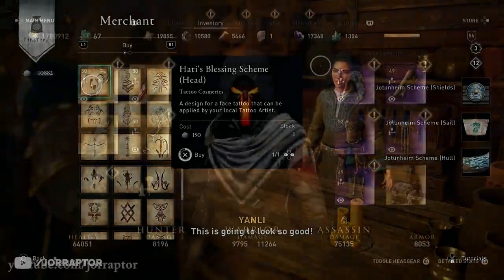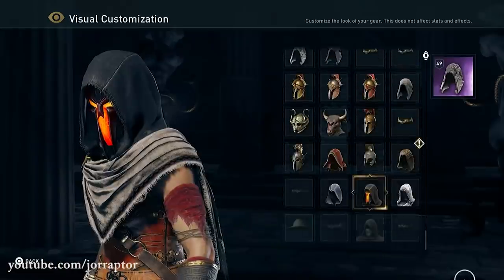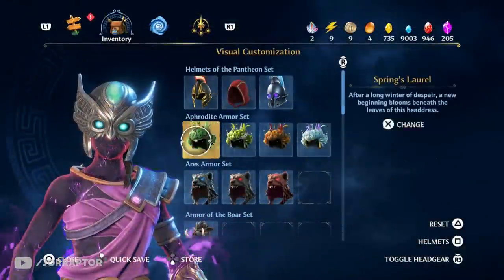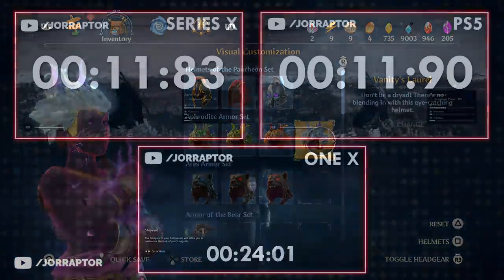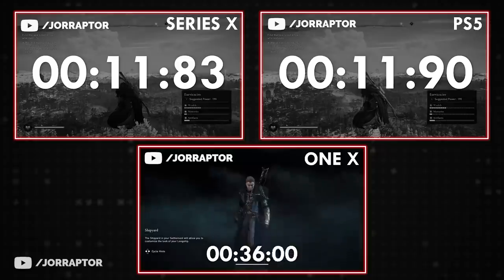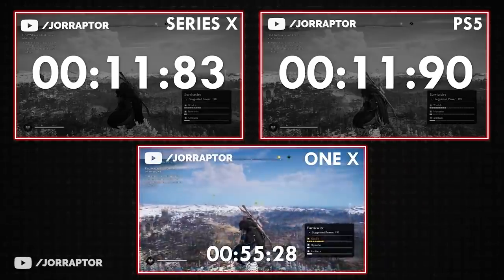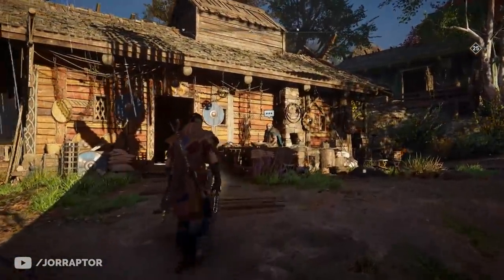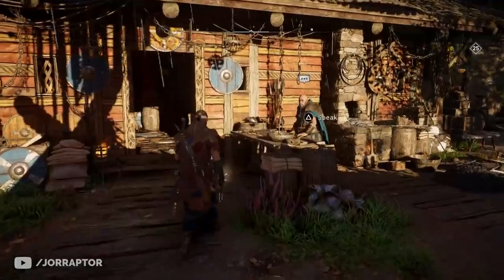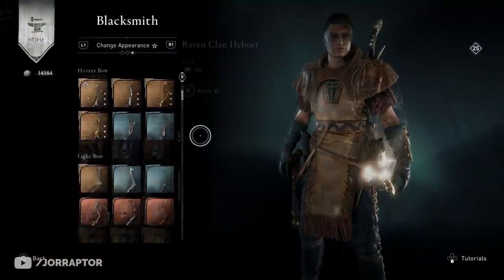Another big difference compared to the transmog system in Odyssey — and also seen in Immortals Fenyx Rising — is that you can switch items on the fly. On older gen consoles it can take up to a minute to fast travel to the settlement. But I don't think we should expect a change to that because it's all linked to the settlement feature, which is of course core to Valhalla.